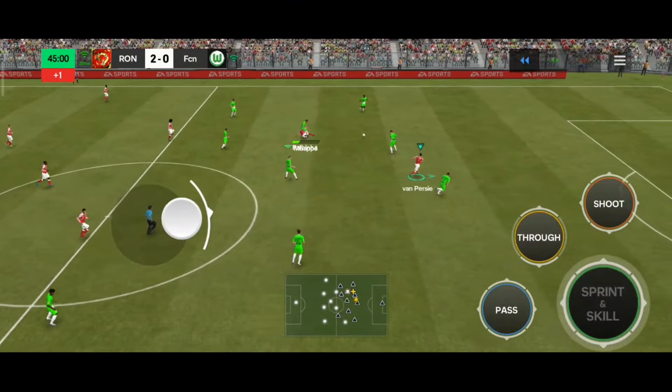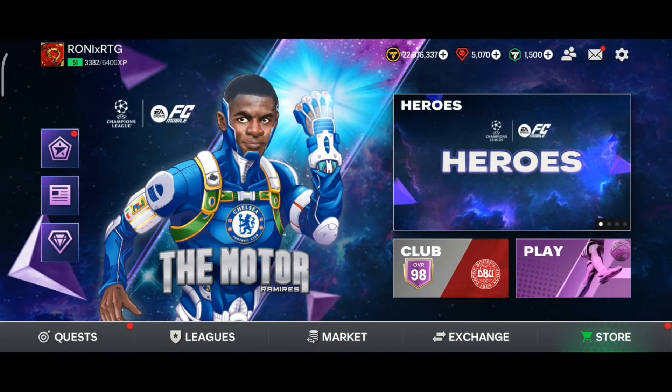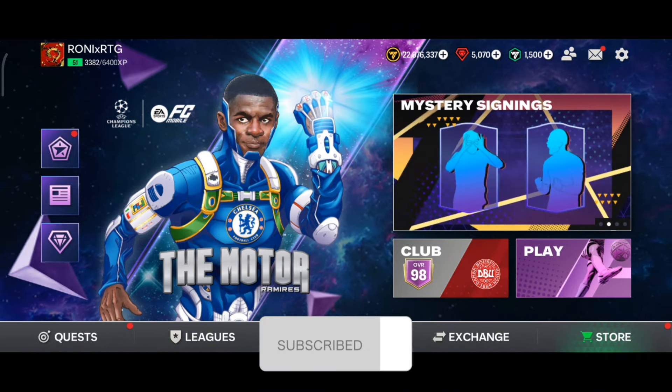Look at Van Persie's attacking run once again — an easy fake shot, another fake shot, he doesn't lose the ball and scores from that angle easily. That's it for today's video guys, I hope you enjoyed it. If you did, don't forget to hit the like button, and if you are new to the channel do subscribe for more FC Mobile content.